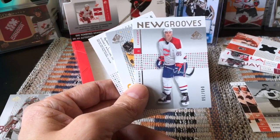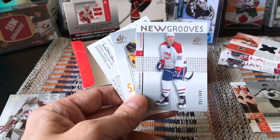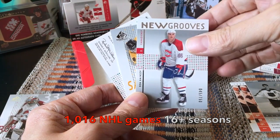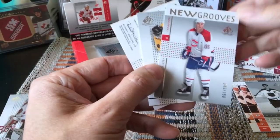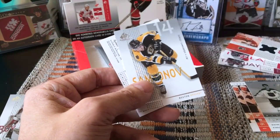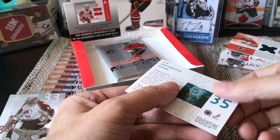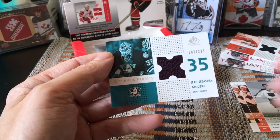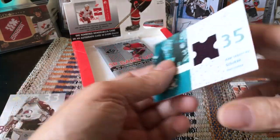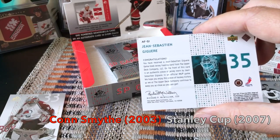Now he's paired up with Riley and has just been absolutely fantastic — a plus-minus beast the past couple of years, around plus-12 or plus-20. We got two awesome rookie cards. And behind the Samsonov is a Giguère — a Jean-Sébastien Giguère, really really nice. He was a very solid goaltender who went on playoff runs. It's a little bit dinged in the corner — that's my one reservation about it.